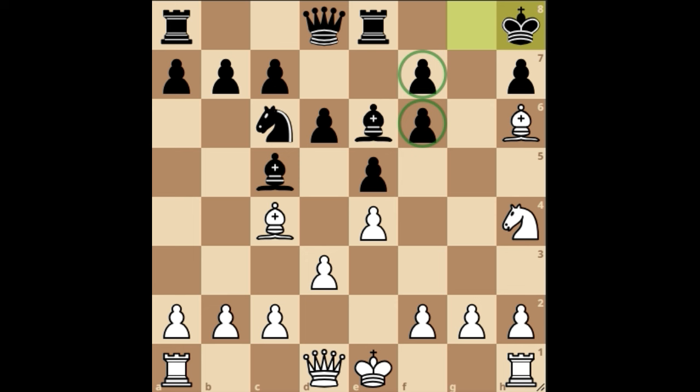After rook e8, knight h4, king h8, this is not the end of the world and black still has counter chances, but the disadvantage of ignoring a pin is that you will end up with doubled or sometimes tripled pawns. Whether that's something you're willing to play with is up to you. I hope you enjoyed this video — for more videos like this please like and subscribe. Bye for now.